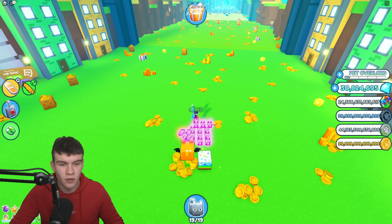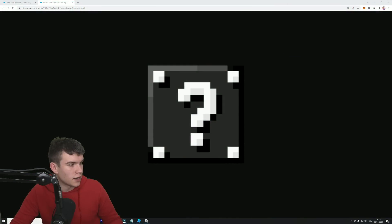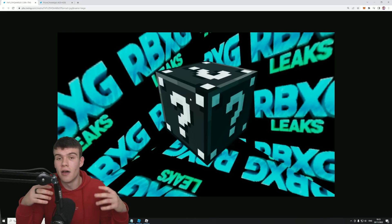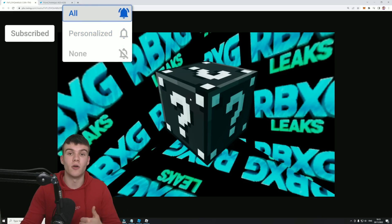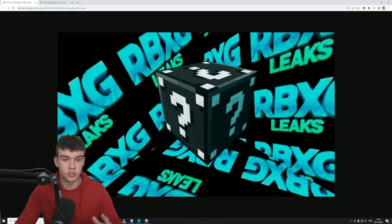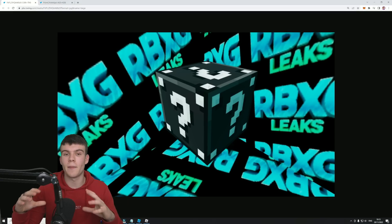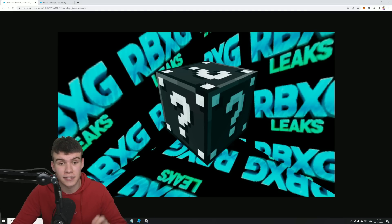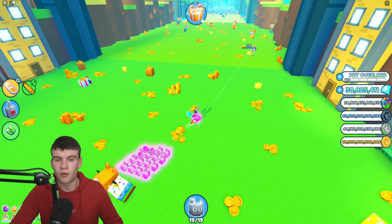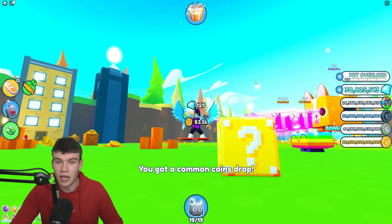Let me quickly switch screens. Here we go — we have a black lucky block leak right now. As you can see, this is actually one of the faces of the black lucky block, and this is the completed version of it. It literally just looks like the normal lucky blocks but black instead of yellow, blue, or pink. Here it is in its full shape — it does look like it's probably going to be quite a bit bigger than the pink lucky block right now, which makes sense given what it drops. It looks exactly like the yellow one but black, of course.